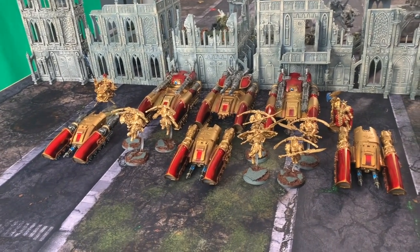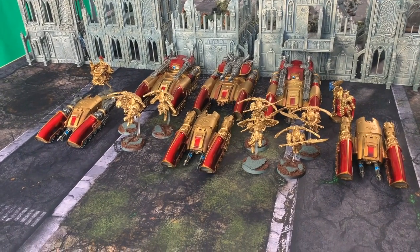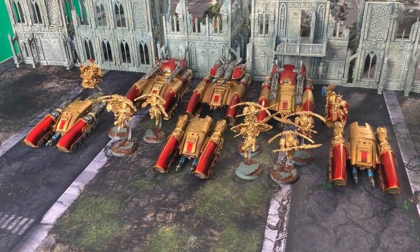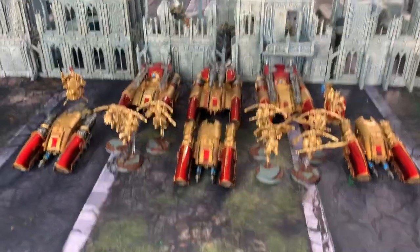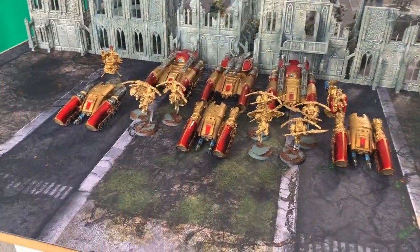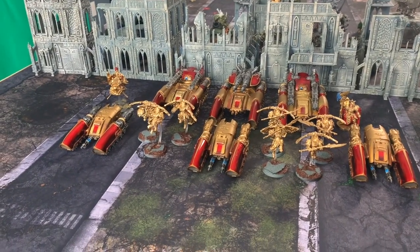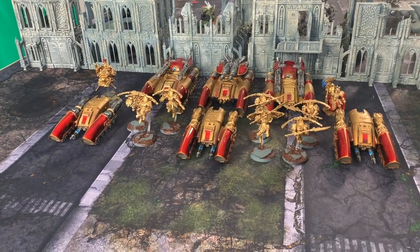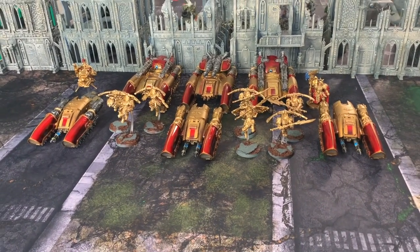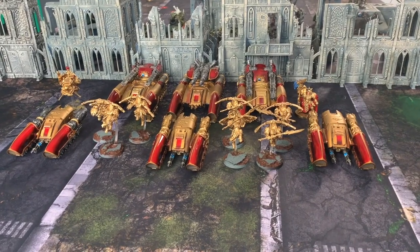So we're going to set up the game and the board and get to rolling some dice. Hopefully you enjoy the Battle Report today. It is a blistering minus two degrees Celsius in September in Alberta with like a foot and a half of snow — this is crazy. So we're going to stay warm, roll some dice, have some fun, and hopefully we entertain you guys. We'll see you soon with the start of the game. Let's get into it.